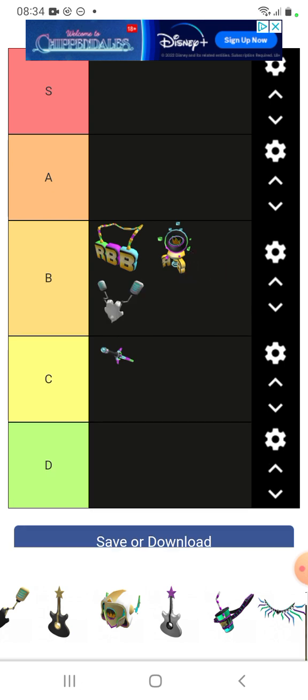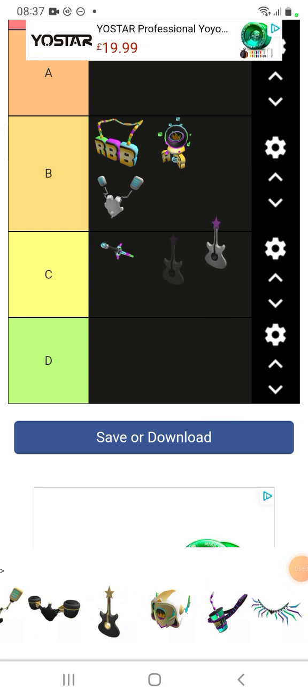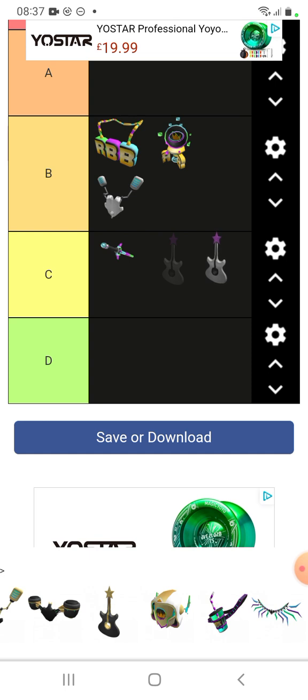Next up we've got Sabrina's Cyber Shredder. Honestly, this is probably my favourite regular bit because it just looks good. It has good detail — there's a star on top, it's purple — it just looks good. It's probably the best regular bit. I'm going to put Sabrina's Cyber Shredder in B. I feel like it's too basic to go in A or S. It definitely beats Russo's Robot Resonator, and it's my favourite regular bit.